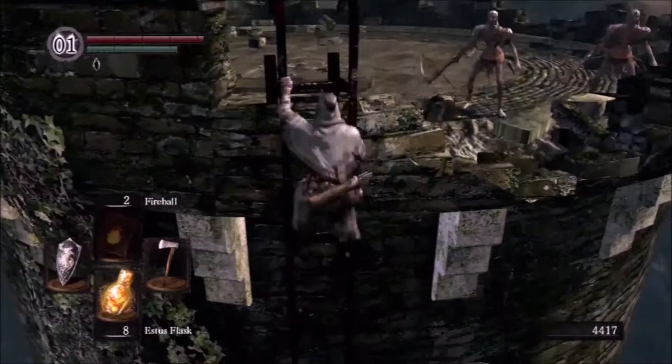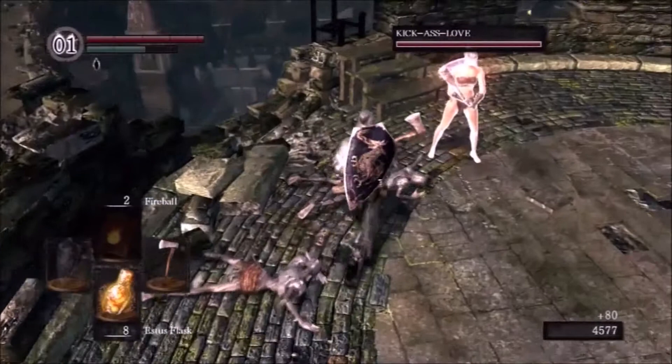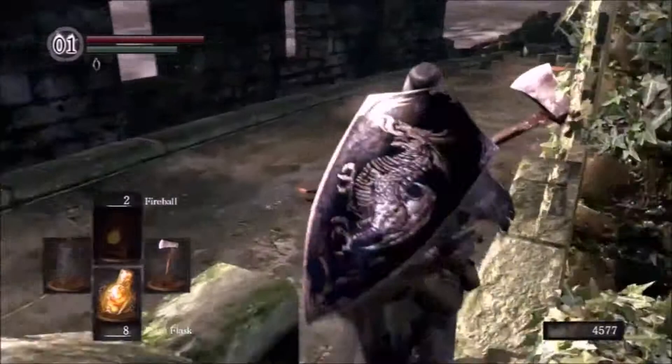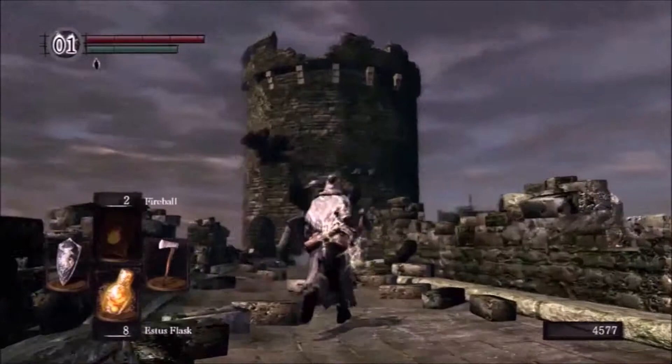There's technically a blacksmith you can get access to early, but you're not gonna have access to a lot of Titanite. You may get lucky with a few drops from hollow soldiers. You're just not gonna get really overpowered gear until you get later in the game. Coming through here the first time, these guys — stupid Taurus Demon and Havel — they put up a fight. You might be able to two-shot them later, but right now these guys will give you the blues.